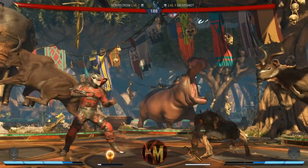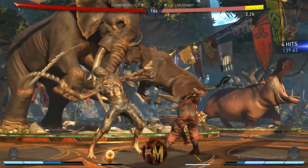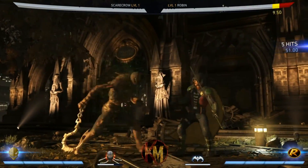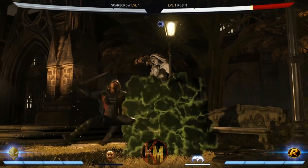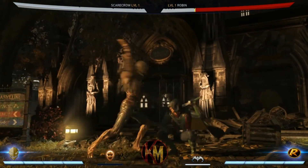Down up is a teleport, great for repositioning and getting in on your opponent. However, this can be fully punished upon re-entry, so be careful not to overuse it. Back forward 2 is a prolonged blast of Fear Toxin that can be held down to keep the opponent guessing on when you're going to let go. Finally, down back forward 3 is a command grab, which can be tick-grabbed into with down 1 and down 2.